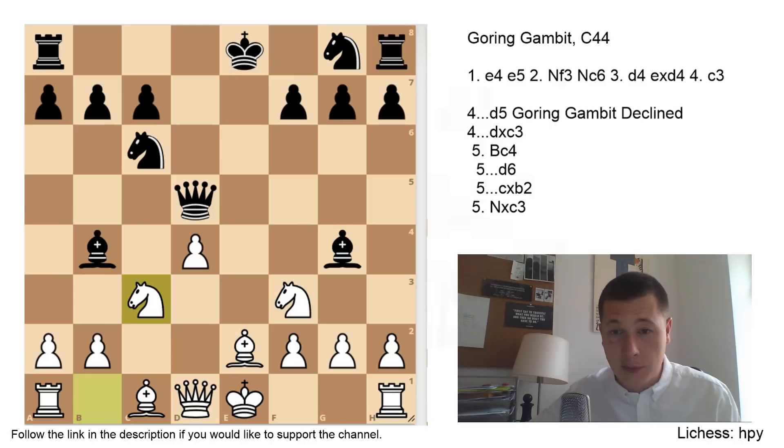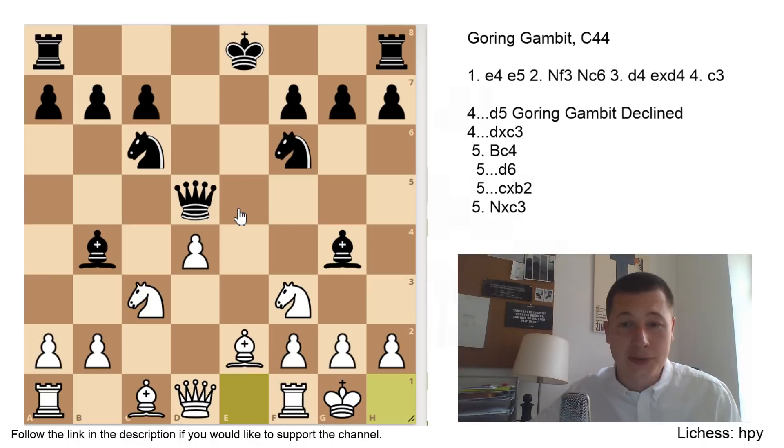The second most common move is Nf6, but White wins 78% of the games after Nf6. Because after Nf6 and castles, White has a huge initiative and should be better in this position — almost plus one for White. The Black pieces are awkward, the King is still in the center, and the isolated Queen's pawn actually serves a great attacking role here. So I would recommend players with Black who face the Gehring Gambit to just know this main line.